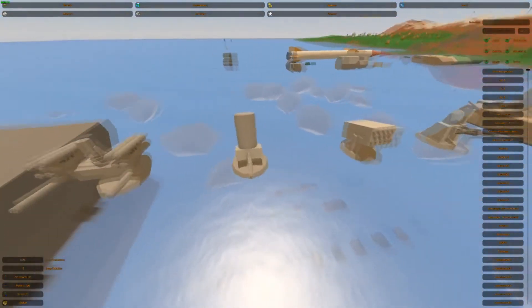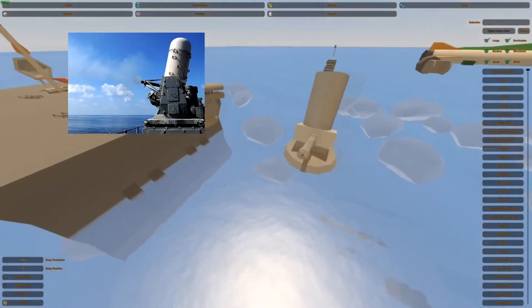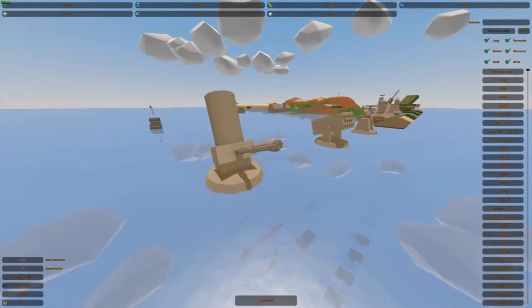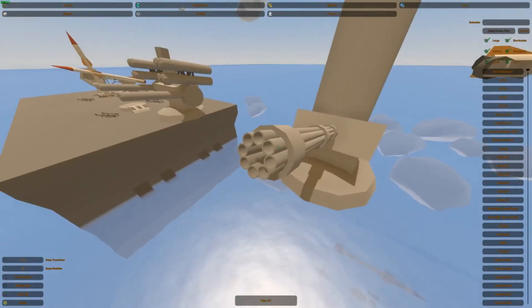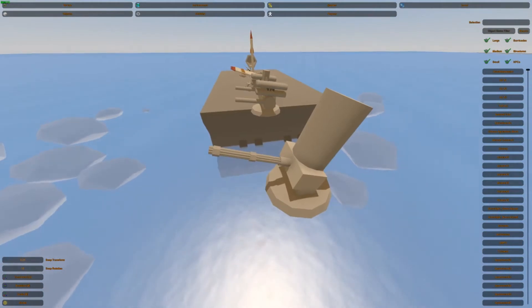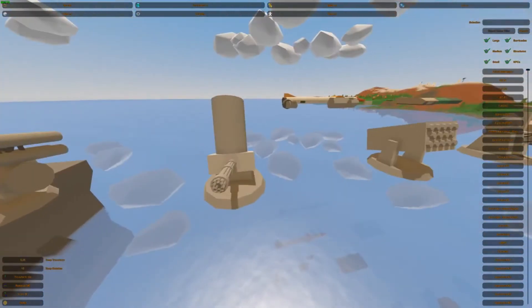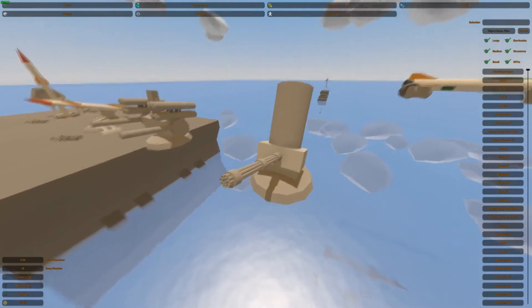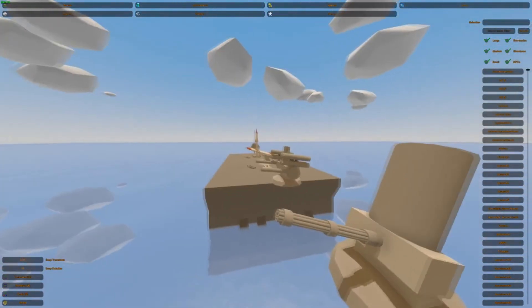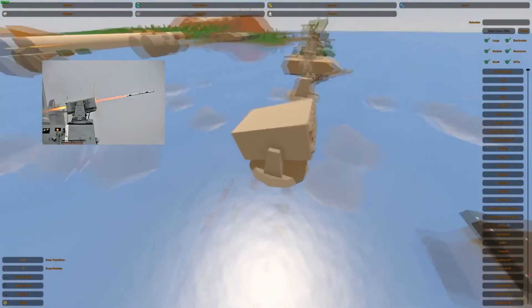Next up we have the Phalanx. This is also a 30-millimeter gun — I'm pretty sure it has a GAU-8 Avenger on it. This big thing here is basically a radar pod. The cannon was originally designed for the A-10 Thunderbolt II, and here it's made for shooting down planes. It's American, of course. It was made in 1980, so it's a little older than the Kashtan, and it doesn't have any missiles.